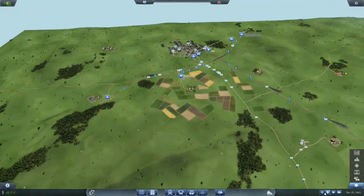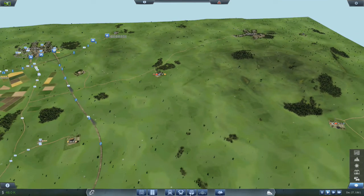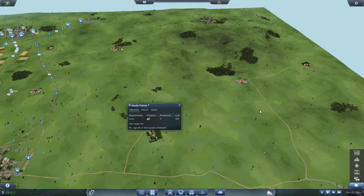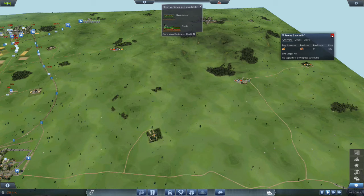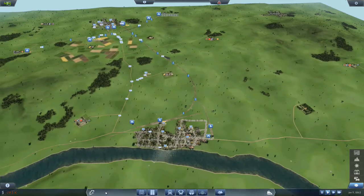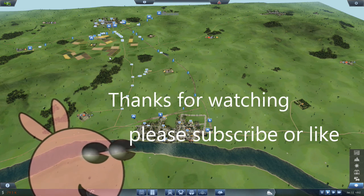All in all I think we've done quite well today. I'll leave it here for now, and when we come back we'll have to start thinking about some additional industry. My guess is the easiest one to get going would be the sawmill and the forest. We've also got some new vehicles - a new engine and a new passenger transportation carriage. We'll try and get some money together for those. Thanks again for joining me, please give me a thumbs up if you enjoyed it, please subscribe, and goodbye for now.